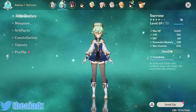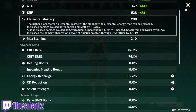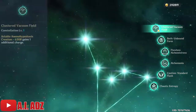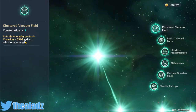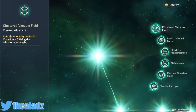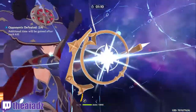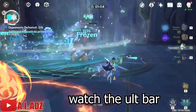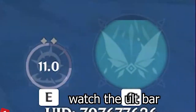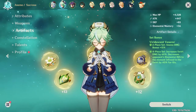Get Elemental Mastery as high as possible, and maybe stack some Energy Recharge so you can have her skill up constantly. With her first constellation you get an additional burst charge, so instead of one you'll have two. With Sacrificial Fragments there's a chance you get a third reset, so with a higher Energy Recharge you'll be able to use three of your bursts — and that should be enough energy to fuel your ultimate. It's literally that simple.